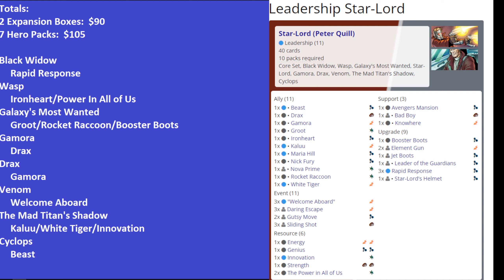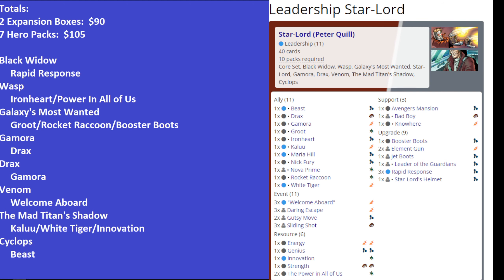Welcome Aboard is decent, but you can easily swap in Power of Leadership. Power of Leadership will be worse because it only works on Leadership allies and not any ally, but it could also work on Rapid Response, so it's not a lot worse. I don't know that it's necessarily worth picking up the Venom Hero Pack just for Welcome Aboard alone.